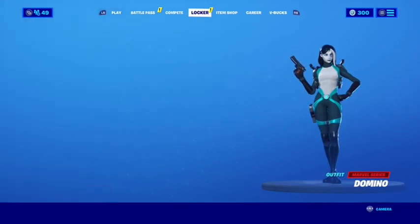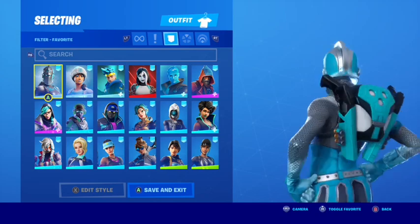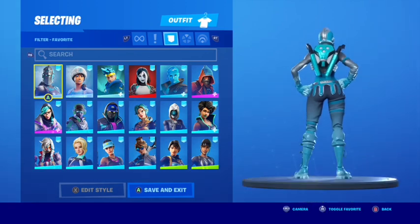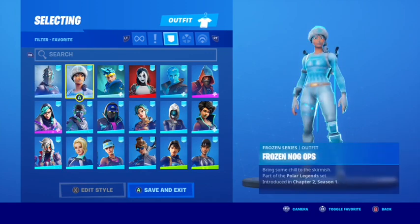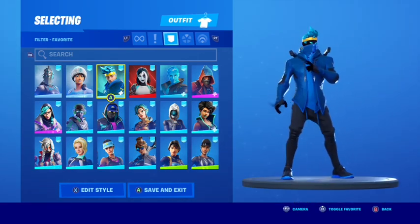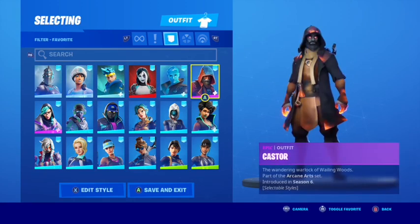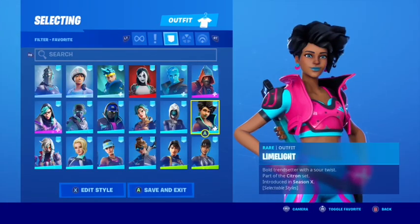Now let's move on to the Domino Pack back bling. I really like this back bling — it's very clean, I love the way it looks, I love the shotguns in it with the shells. Starting off with the Frozen Red Knight — I actually think this looks really good. There's not that much black on the skin, but the teal goes very well with the teal on the back bling, and the white as well. Frozen Nogops, and Frozen Ninja — that teal goes very well with the colour of his hair. This is what the back bling came with. I actually had a lot of fun finding combos for this back bling — I do think this is my favourite back bling of the three X-Force items.